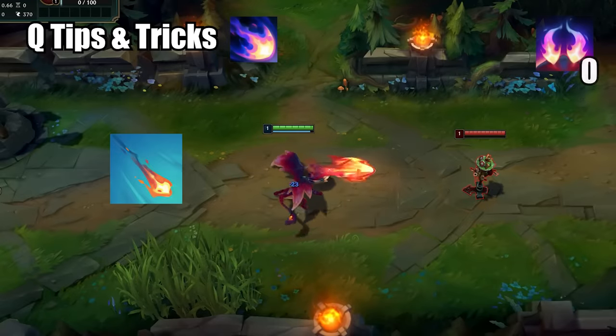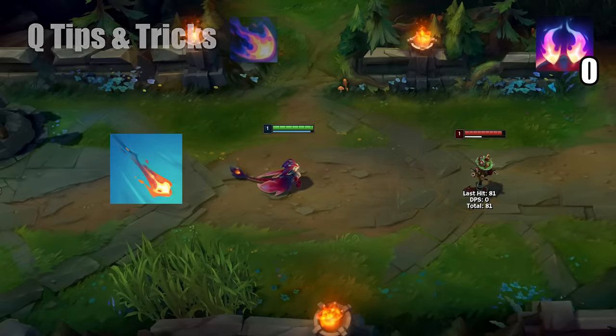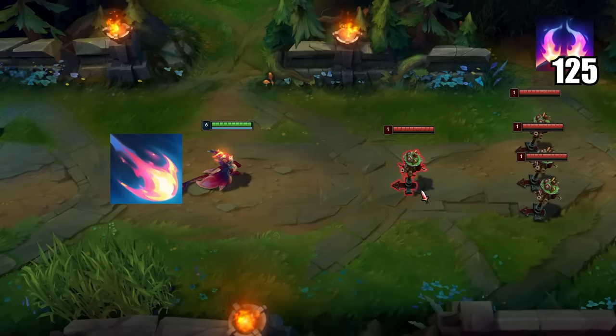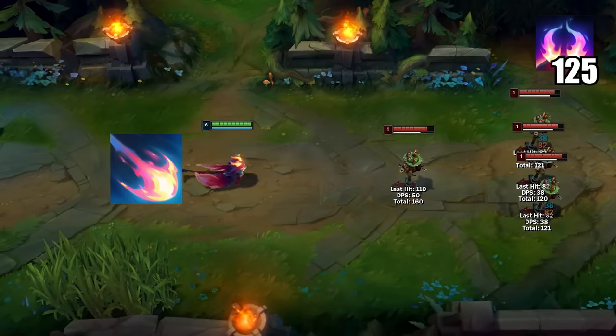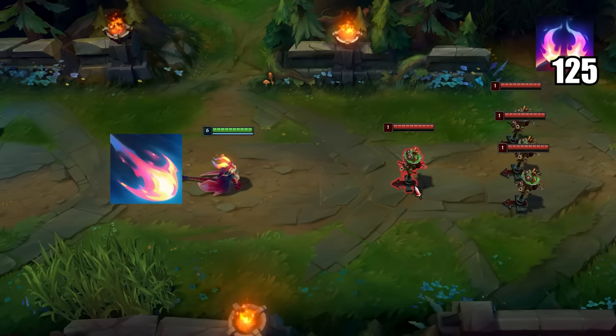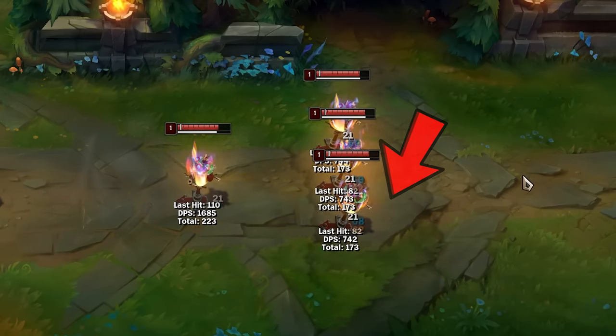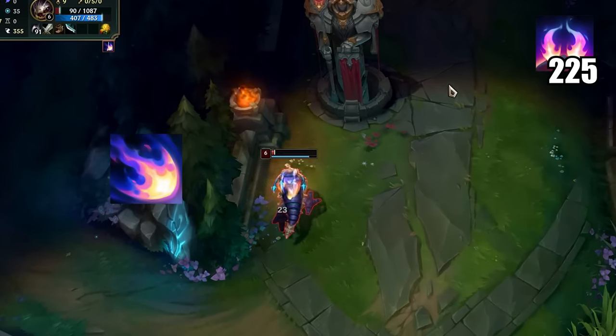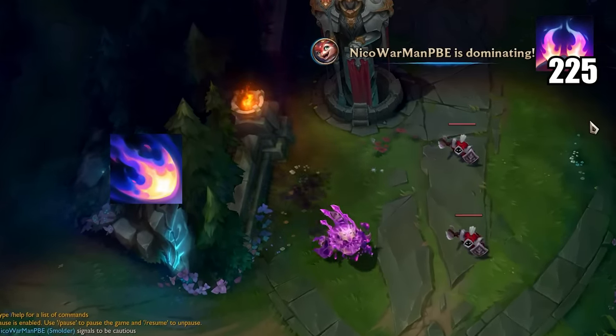Now to his Q. Smolder fires a point-and-click fireball at a target. At 25 stacks the fireball explodes. At 125 stacks it sends out 3 more bolts behind the target, and from now on every 100 stacks sends out 1 more bolt. At 225 stacks, enemies burn and get executed below a percentage of their max HP.